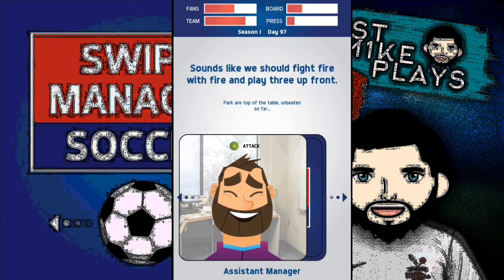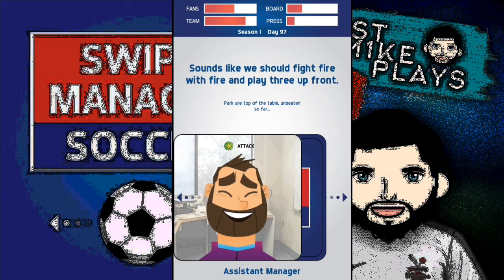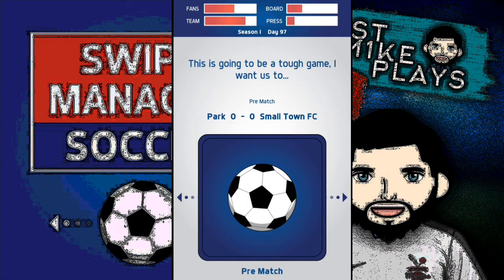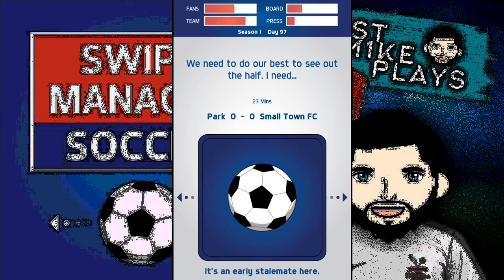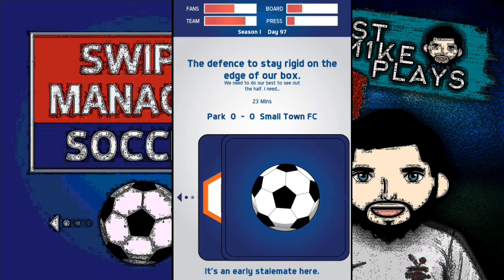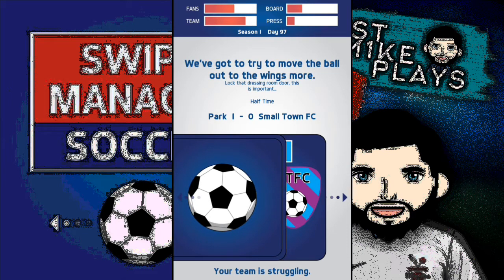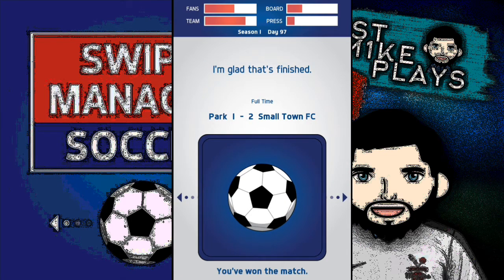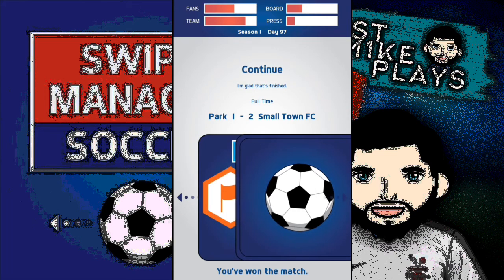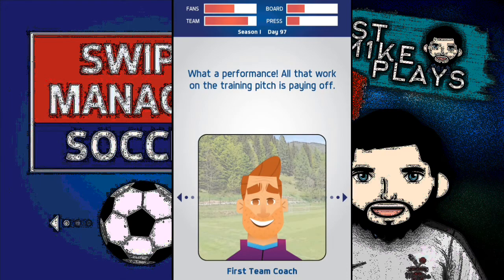I want to play two holding midfielders and keep a nice defensive game. Here we go — Park versus Small Town. I start defensively but that's not good, so I switch to attack. We come back, then defend to hold the lead, and we've actually won 2-1 against Park! Didn't want to lose that one. Yeah, they were the better team but all the work on the training pitch really paid off.